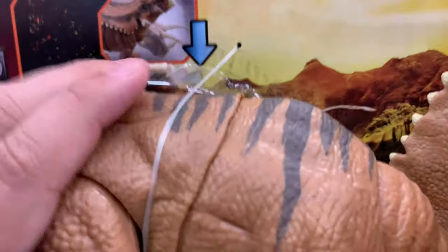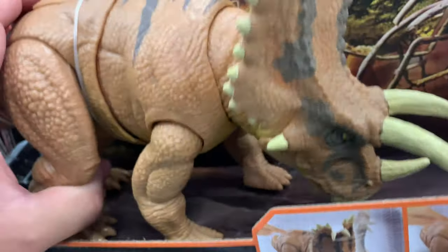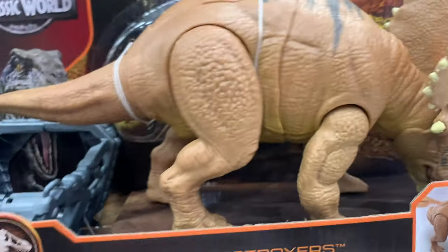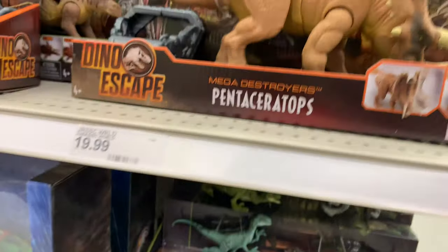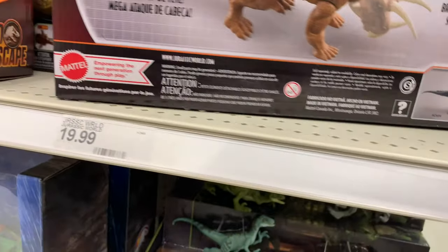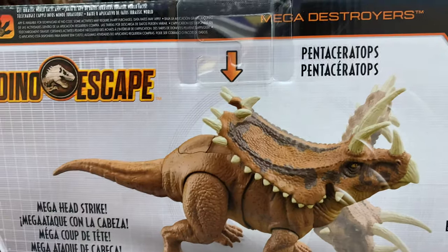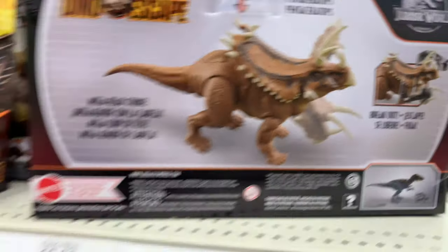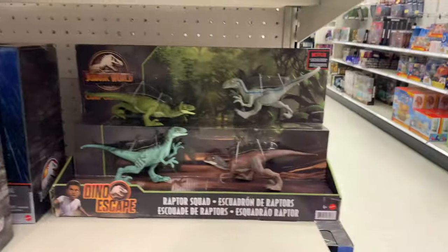Let's see if I press here — the head goes up and down, and then sideways. The back button goes sideways too — not sure exactly what it does. And there's a muzzle right here — cool. They also have the Raptor Squad figures.